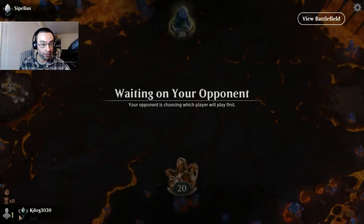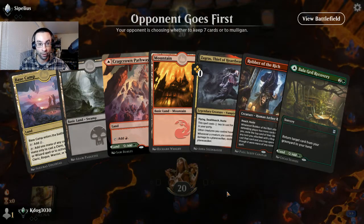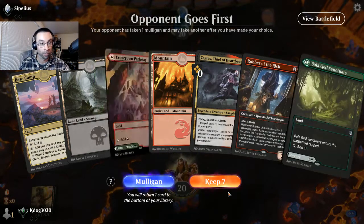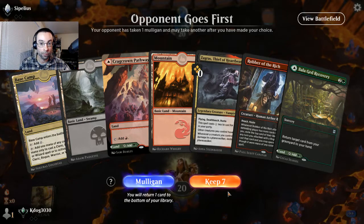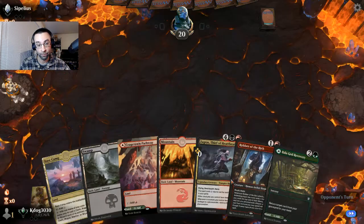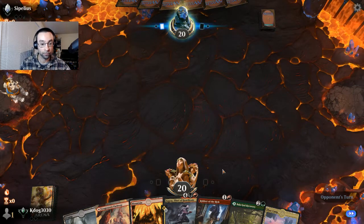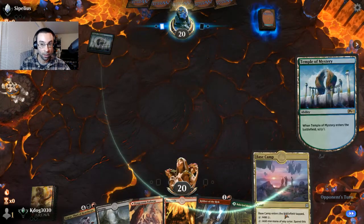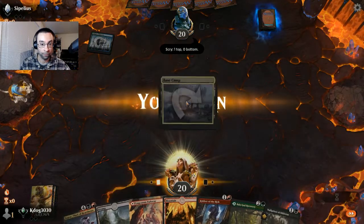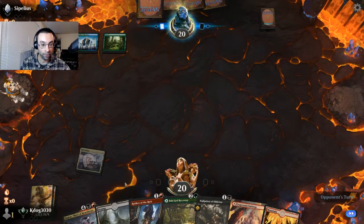Arena just did their update and things are buggy. This is unranked play but still showing ranks — I'm in Platinum. Opponent is on Simic so far. Robber is pretty good — if they kill it we can Balagued Recovery it. Zagras is pretty sweet too. We have Basecamp as our land and also No-Priest in hand, so we'll lean on Robber to start.